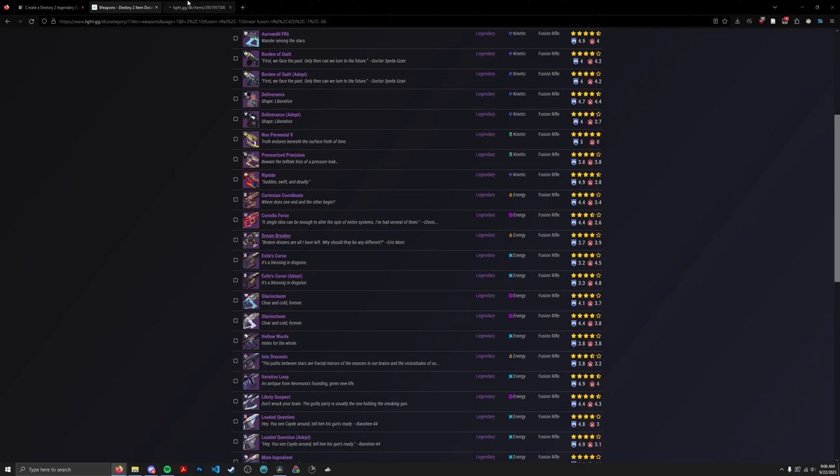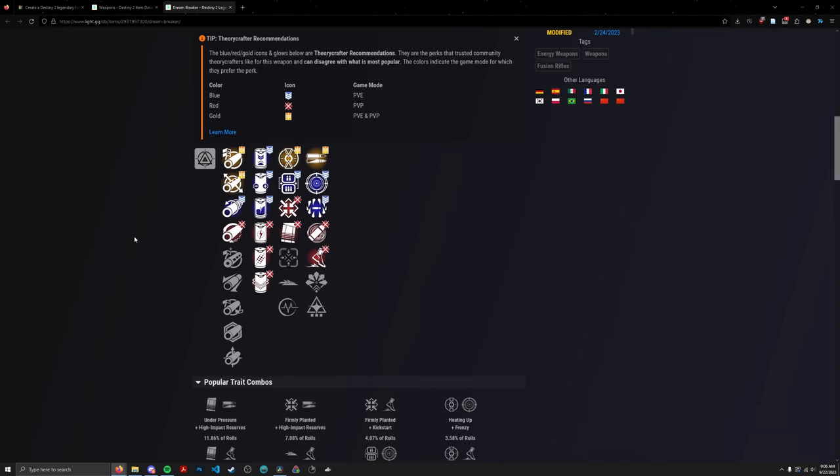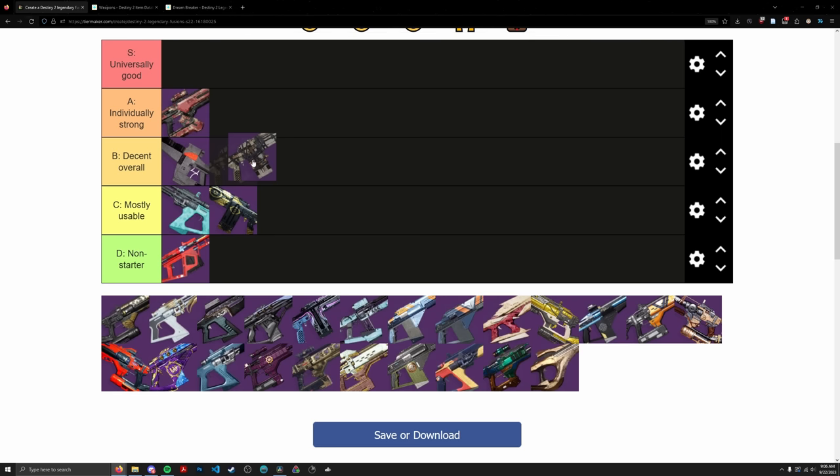Dreambreaker is kind of underrated — it's a Moon fusion, an Adaptive Solar Fusion Rifle, so the second-best archetype class for damage. It has Lead from Gold, Slideways, Frenzy, High Impact Reserves, and Surrounded. Ignoring Cornered since it's not in the right column. It's basically a second-class archetype fusion with decent perks. You're not going to use it for utility, but it's certainly decent for damage — similar to Cartesian with slightly more perk diversity and total damage. Going in B tier.